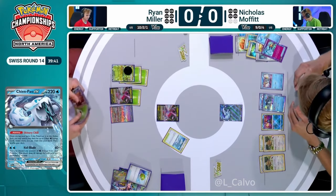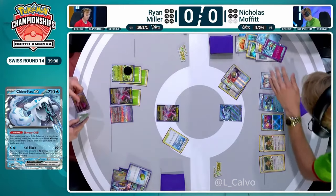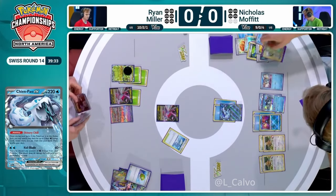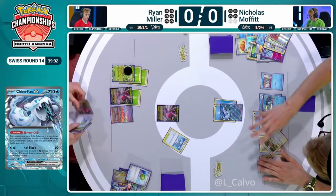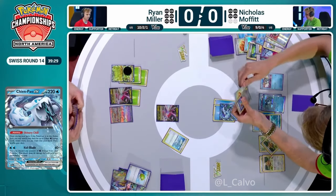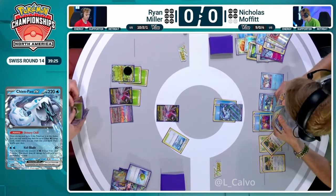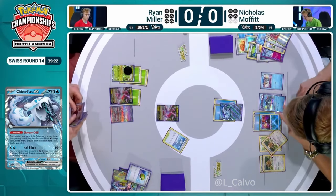Making that single prize, forcing your opponent into what we generally refer to as the seven-prize game — that would have been ideal. Because now Nicholas already has an incredible turn and has the optimal board setup. Double Bibarel, one Baxcalibur, can start working towards another perhaps, but hasn't drawn great off the first one. Can Super Cold some more energy, possibly even using Radiant Greninja as a possibility.